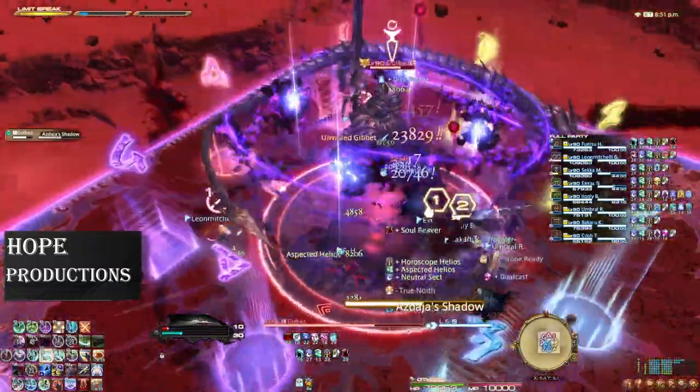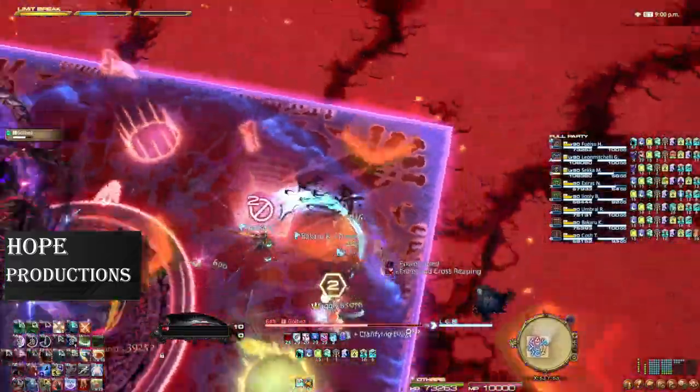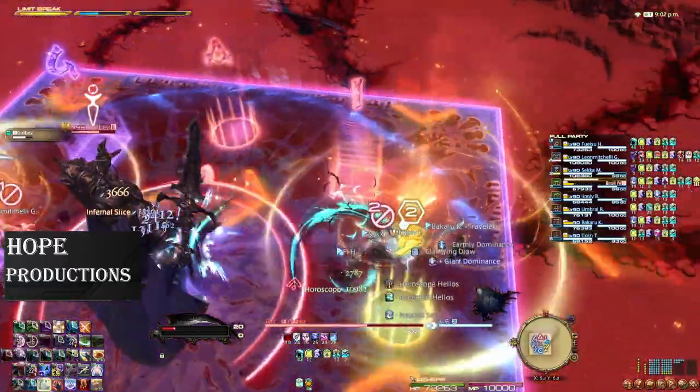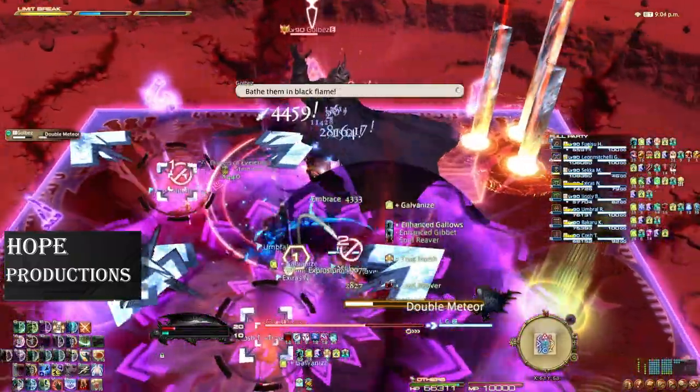In the other form, he only has the dragon and a few crystals circling around him. Then you will receive stack markers on both healers and he does a point-blank AoE. Now he will dash to the north side of the arena and do Double Meteor.